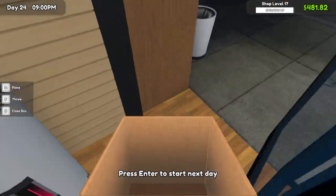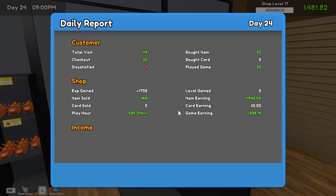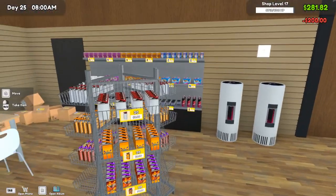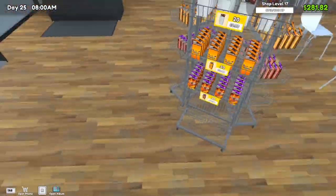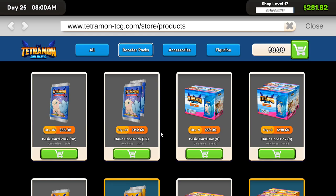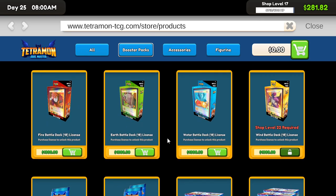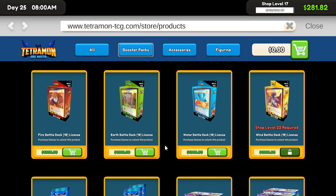Let's end the day since we got everything fully stocked. Hopefully we can get something — eight dissatisfied, not sure what they're dissatisfied about. Only made 500 bucks on game earnings — that didn't change from when I changed it from the wind set to the vintage set unfortunately. I don't know why exactly they're complaining. I mean, I could get the earth and water battle decks.